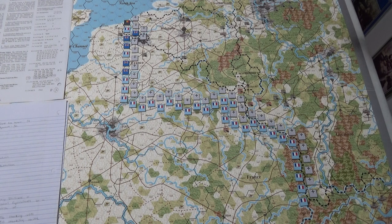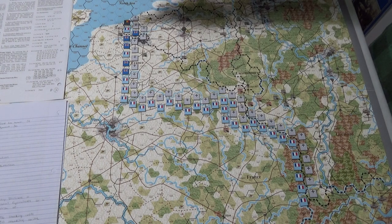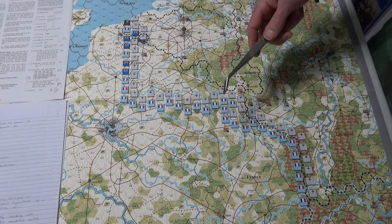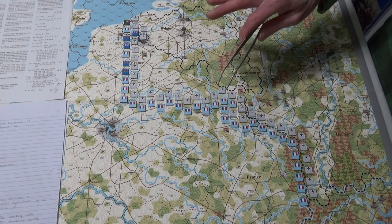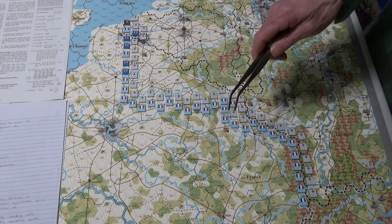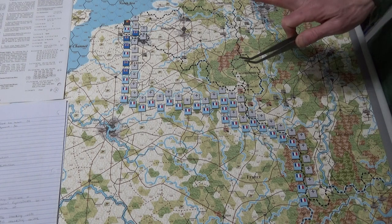That being said, the French have to reduce 100 strength points from whatever infantry they place in their setup. I'll show you that in a second. So I have to reduce 100 infantry strength points from the French - I can do it any which way I want.